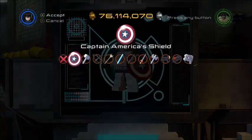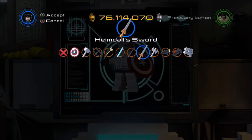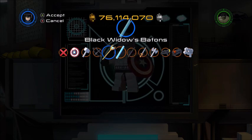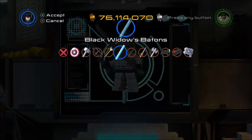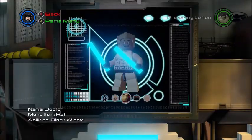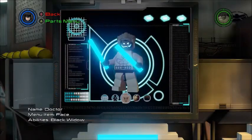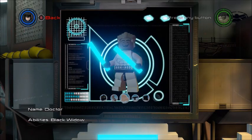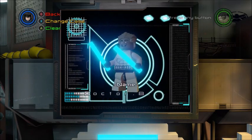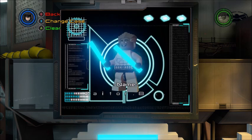We'll give him some white legs. Zane's weapons are the shurikens, but we'll just give him two swords. Now we just have to name him Zane — move that up to an N, and there we go.